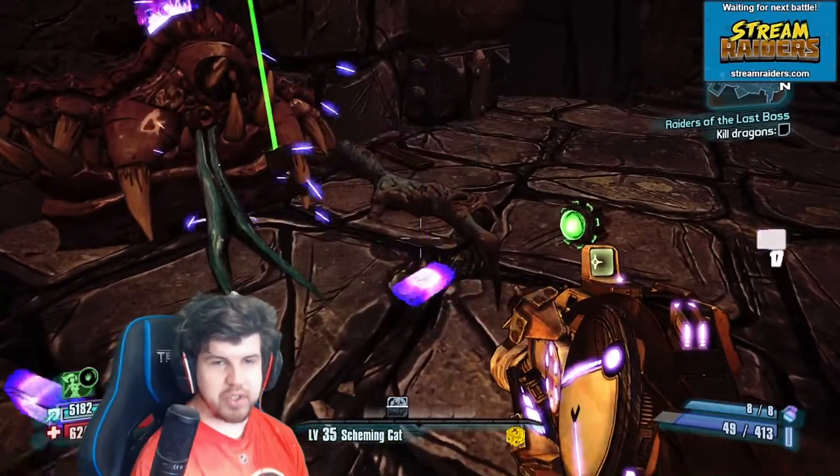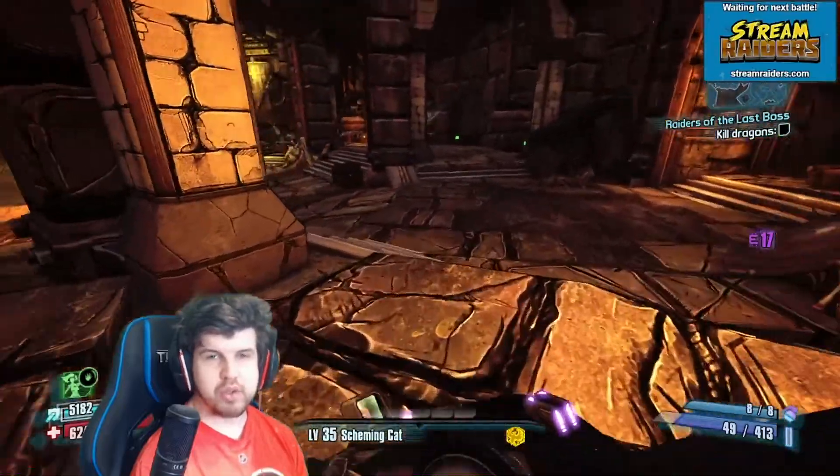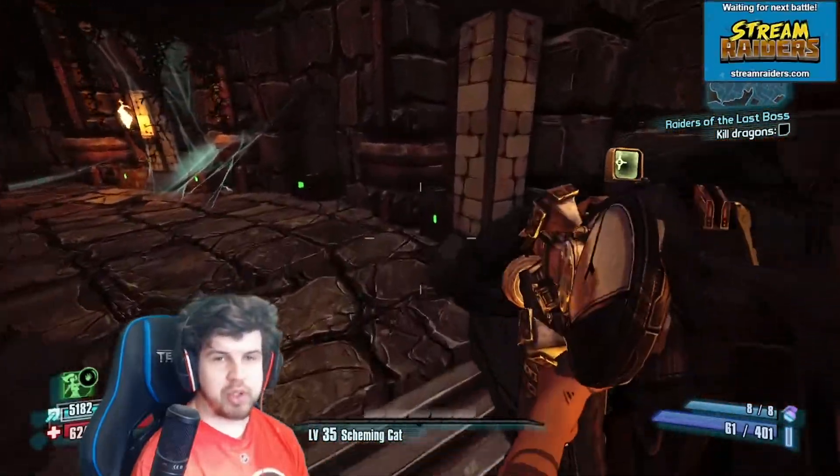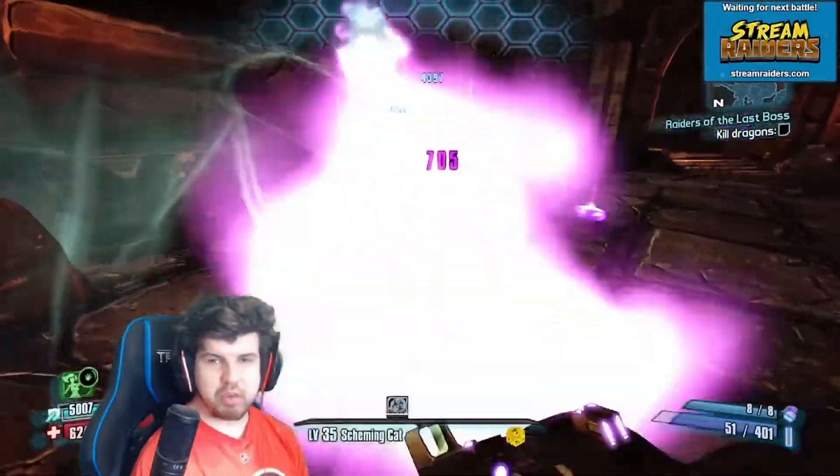Mimics are in here — they drop a bunch of Seraph crystals and a bunch of Eridium. Super easy kills too, especially if you do it on normal mode. Everything will be a mimic.